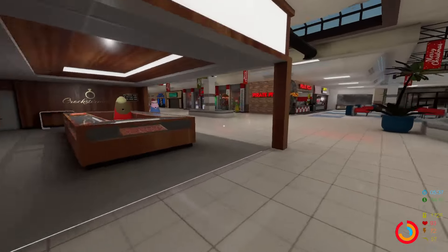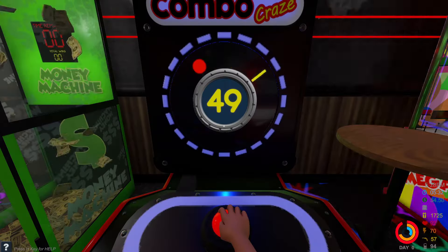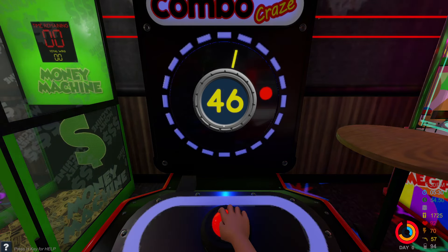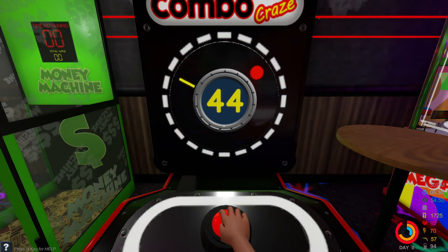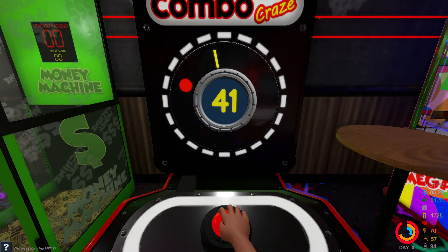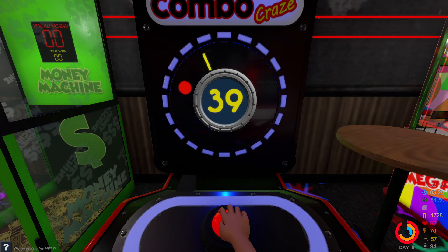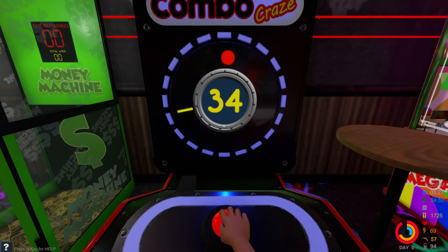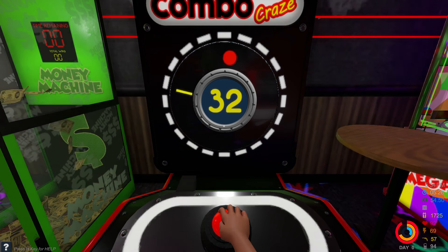Let's see if we can get a jackpot on Combo Craze. This game's pretty good — you get 2,000 tickets if you win the jackpot. You gotta line up the little red circle with the yellow line 50 times. It counts down to zero, and I think it's actually technically 51 which is a little stupid, but if we can get this we get 2,000 tickets.